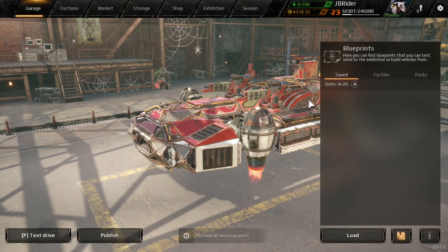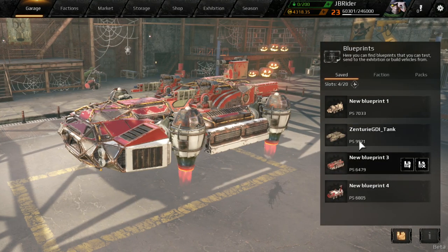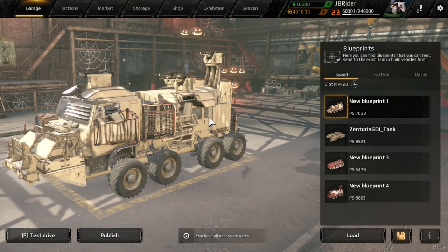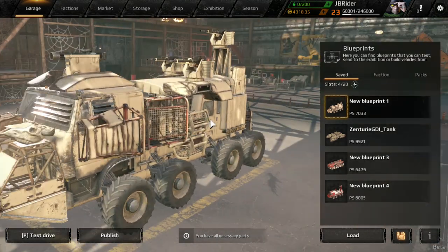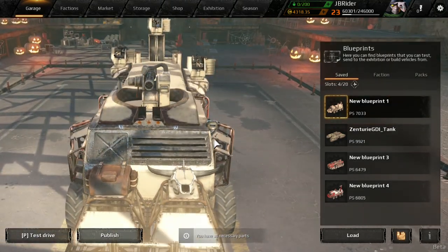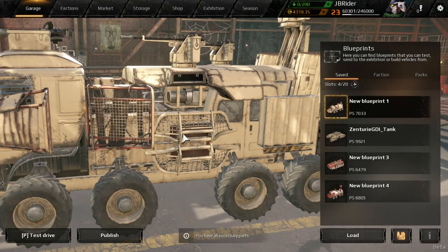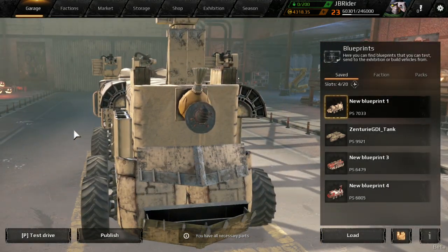And this is my Scavenger-ish build — as you can see it has a lot of armor but it has machine guns on top.